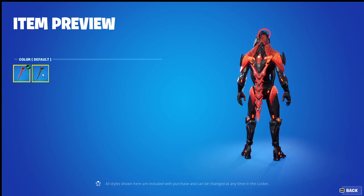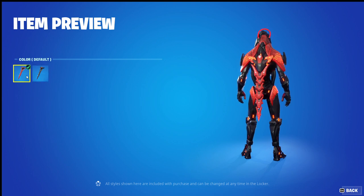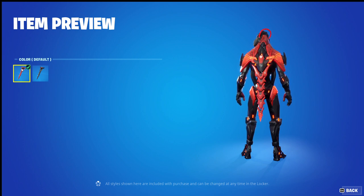Exospine — I wanted to do this one last because I really like it. Default and blue. I actually quite like the red one here; I don't like the blue one all too much — it's okay, I'll give it an 8 out of 10. The red one is a 10 out of 10. I think this is phenomenally designed — an interesting concept for a back bling and it really looks nice in my opinion.